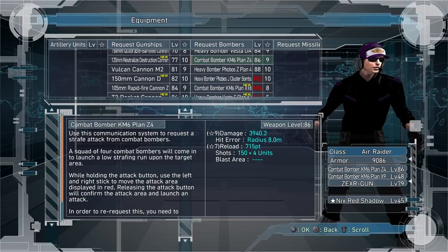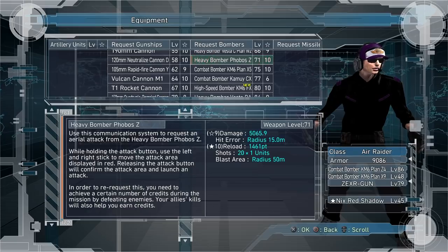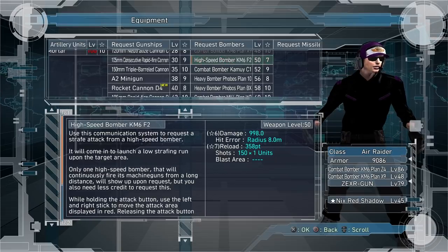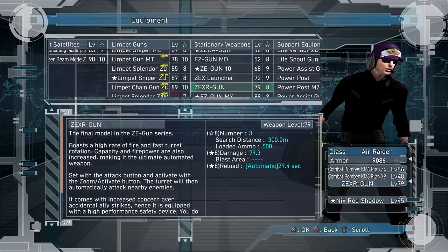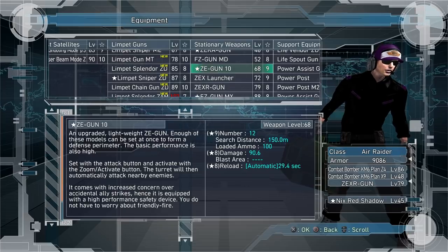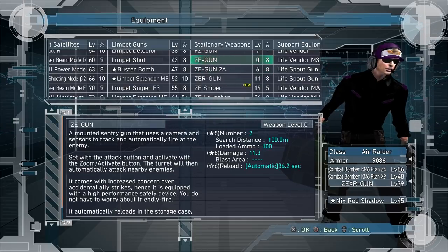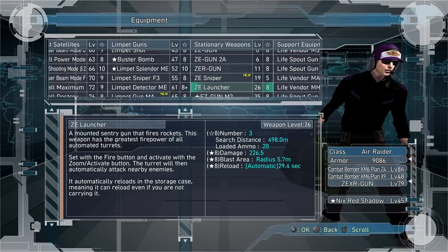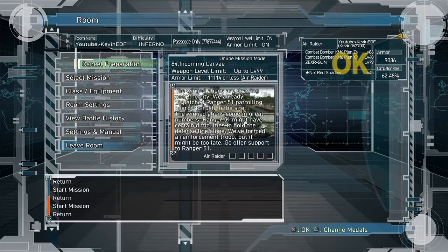I recommend the KM-6 — there are a lot of different patterns. I like the 4-line or the 5-line. I don't really care for the single-line ones for tadpoles, but as many lines as possible is best. The star pattern at level 48 is pretty good too. My second choice for Air Raider would be the Zera guns — I like the Zexer gun, the Zera gun, and the Zer gun. Those are pretty good stationary guns for them. They have good range, shoot fast enough, and can usually kill the stragglers you missed with your strafe plans.